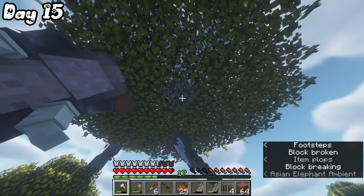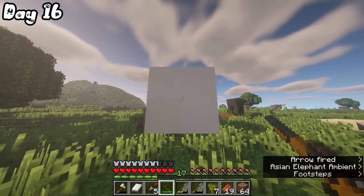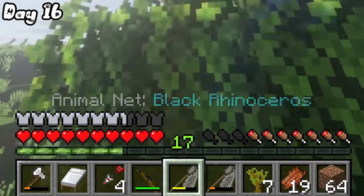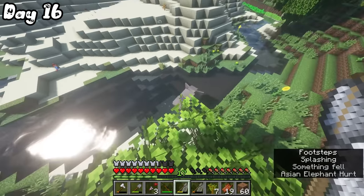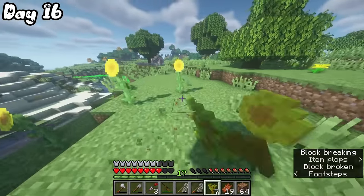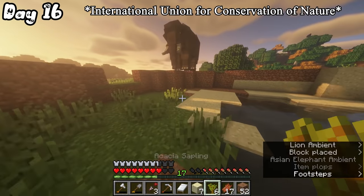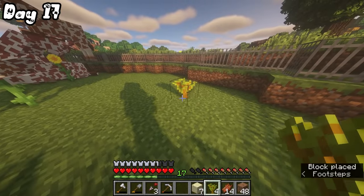The main threat for giraffes is actually habitat loss due to the increasing human demand for agricultural lands. On day 16, I decided to welcome this black rhino to the rescue center. These two species — rhino and elephant — have a very dark thing in common, which is poaching. According to the IUCN assessment from 2020, the white rhino is considered critically endangered and possibly extinct in the wild.